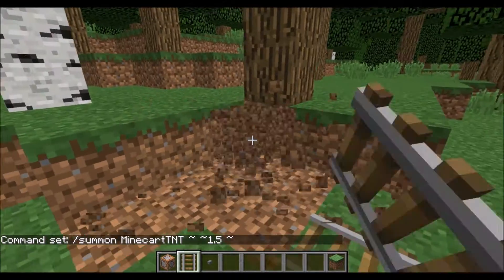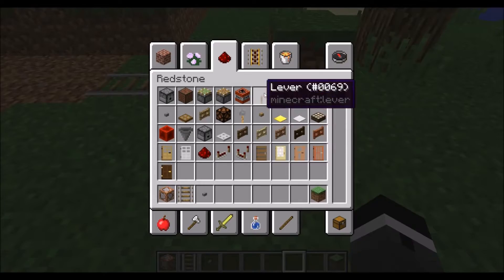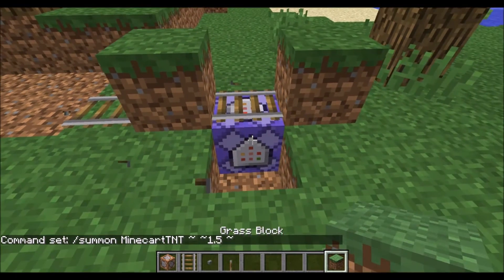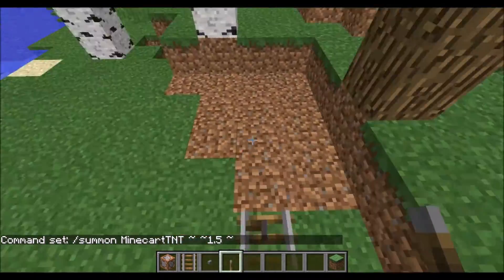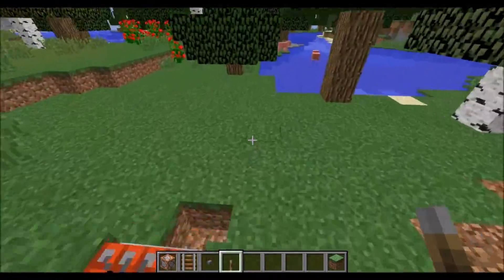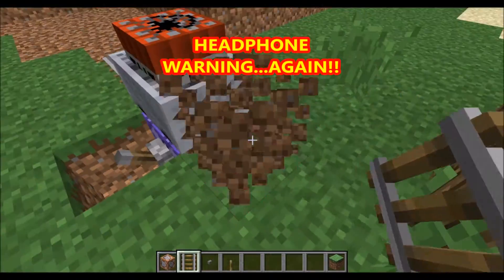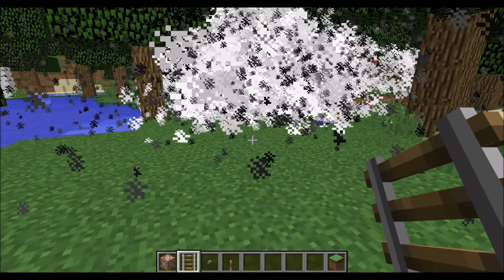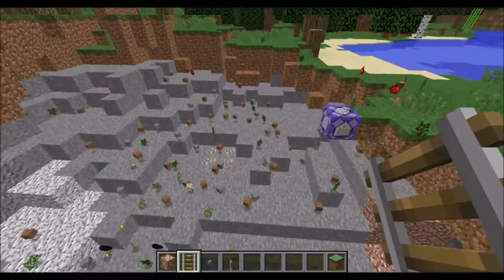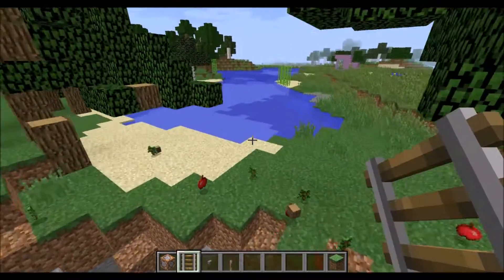What's going to happen is the minecart will move forward. Let's get our lever, switch this to repeat, put a block there, put the lever on. Now it's summoning a lot of these minecarts — you've probably seen this glitch before, but these things will actually move in a line forever. And they do something really cool if they make contact with a block — so we push these things forward and they will actually create a very big explosion. Ow! As you can see, this explosion is quite a bit bigger than the ender crystal explosion.